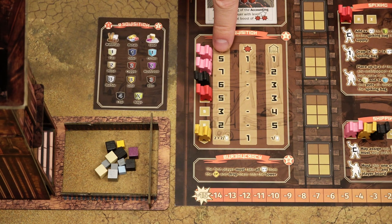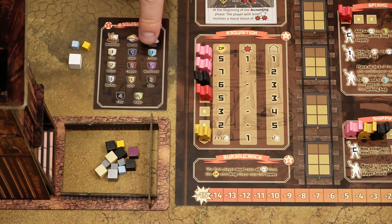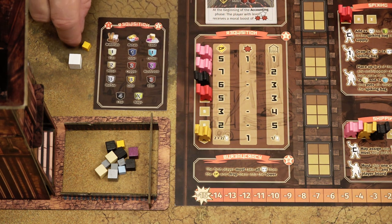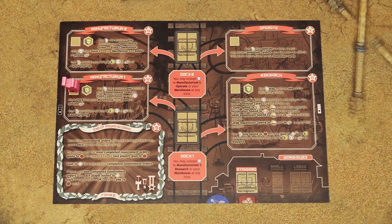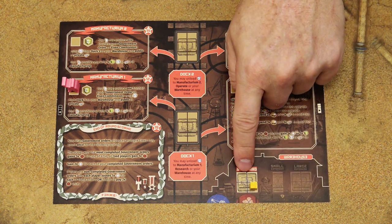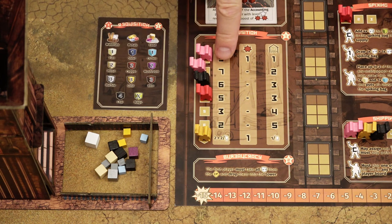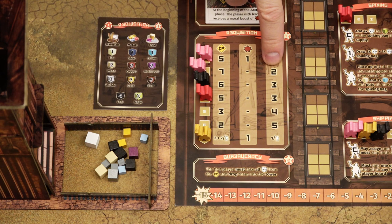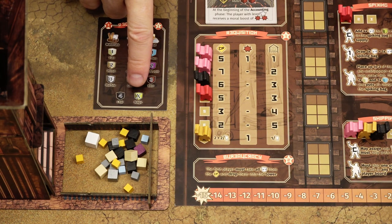You spend requisition points on resources from the general supply; the ratios are shown on the player aid card. One flex costs one requisition point, marble costs three requisition points. Requisition points in one column are spent on resources placed to the common pool; points from the other column add resources to your warehouse, which is limited to four spaces at the start of the game. In case your warehouse is full, you can spend requisition points to add resources to the common pool instead. Note that you may never request magic as a resource from the government.